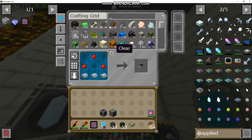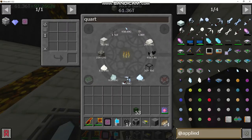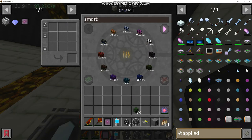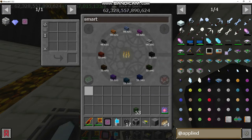Here we go guys — we've got our 4K drive, our hard drive, and our controller. The last thing we need is some cables and I'm going to use some smart cables. If I type in smart it's going to show us all the options, but we're going to use green because why not.